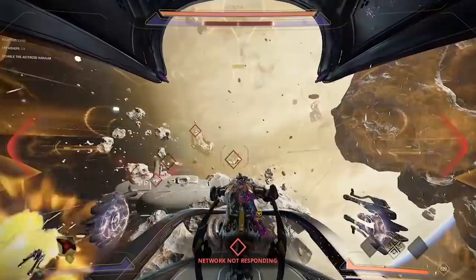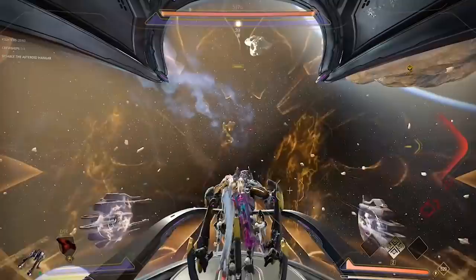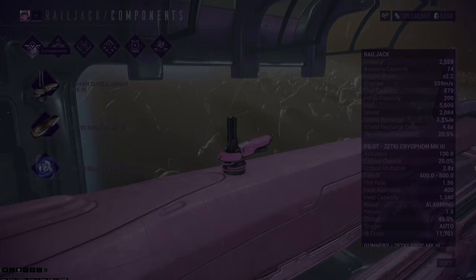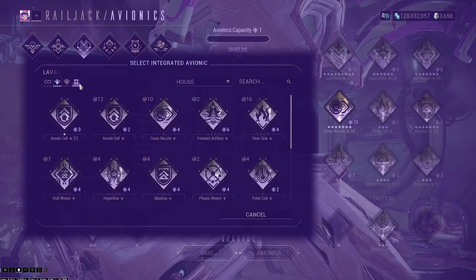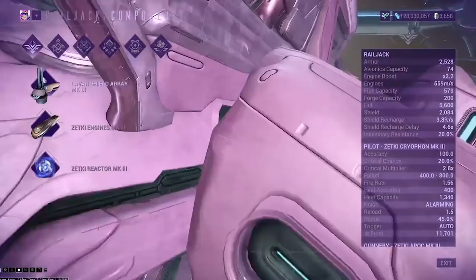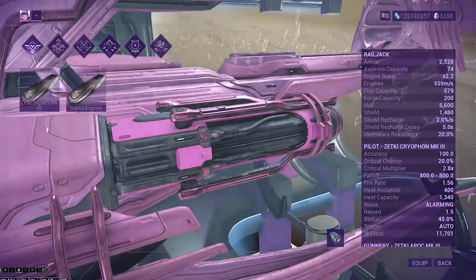Now let's take a look at what we can put on our railjack to define our gameplay. One of the most important things to note right off the bat is that you have something called houses for your equipment and weaponry. These houses are the Zetki, the Vidar, and the Levan. In short, these houses all give different priorities to your weapons — you can have the same weapon but with a different house, and that house will define the attributes of that weapon or bit of equipment. We'll look at them in more depth in our setup guide.